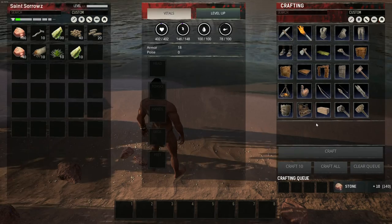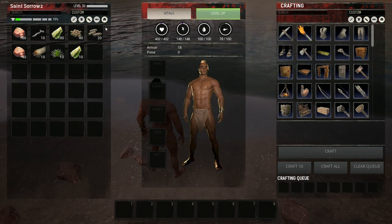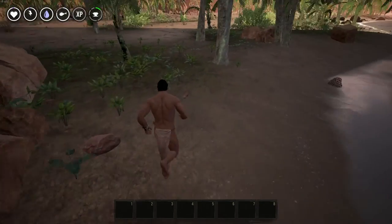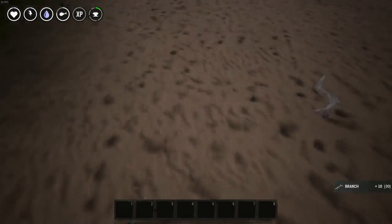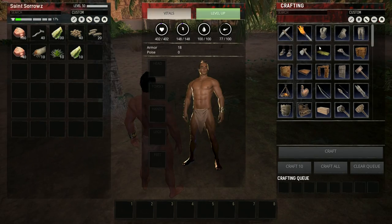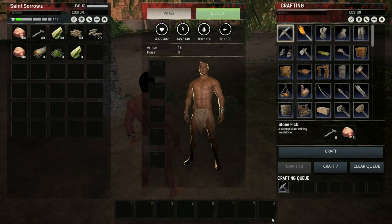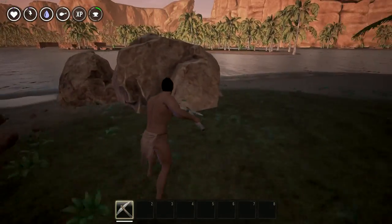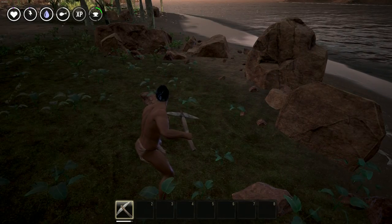We're going to take a look at our crafting inventory with I. I'm already max level, but this should give you a general idea of how to play. We've got 10 branches — let me find them on the ground so you can see what they look like. You just pick them up and it'll give you some branches. We've got five stone, more than enough stone and branches, so we'll throw that in our crafting queue. And now we'll be able to use this to break these — 255 stone for that.